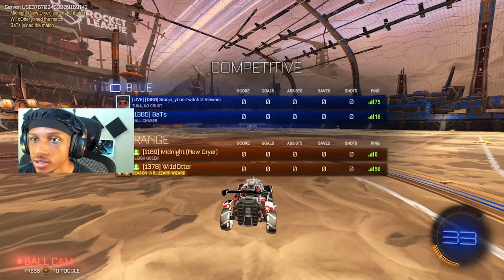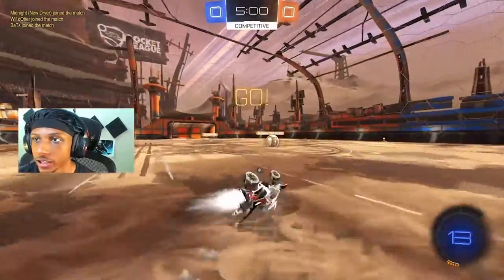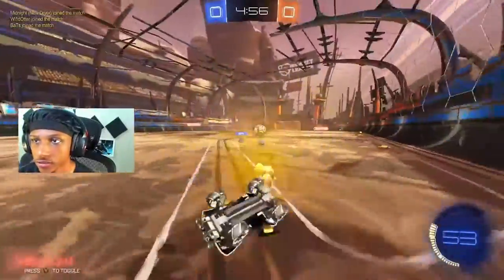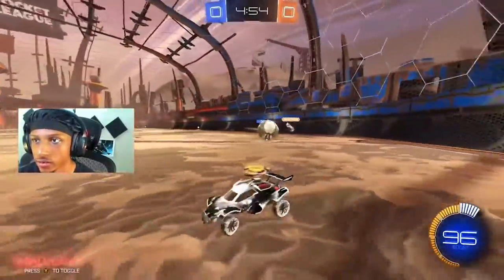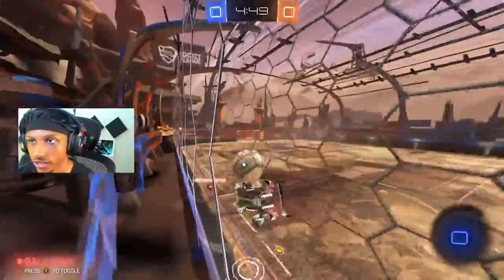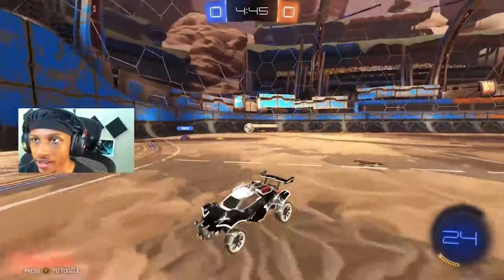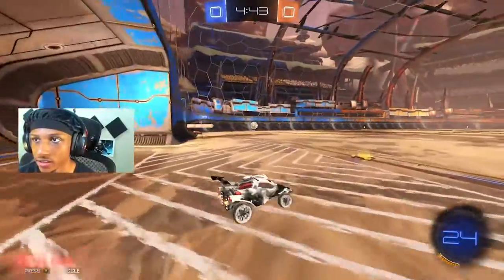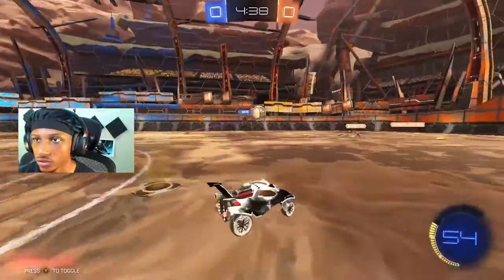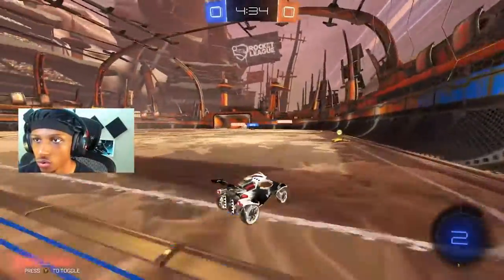On our team we got Bats. On the opposite team we got Wild Otter. Can I get a good kickoff? I can — it was solid. You on my ass, Bats! It wasn't a bad kickoff at all. Go ahead and pass it across, try to get a double — doesn't really work. Come on Bats, let me see what you got. Nice safety. You passing it, what you gonna do? No pass. He's probably gonna bang that. Faked me!